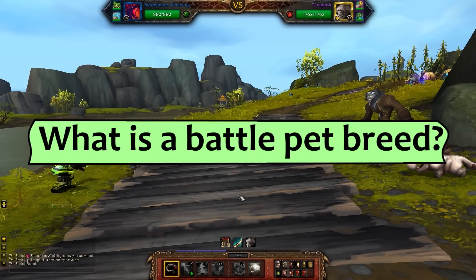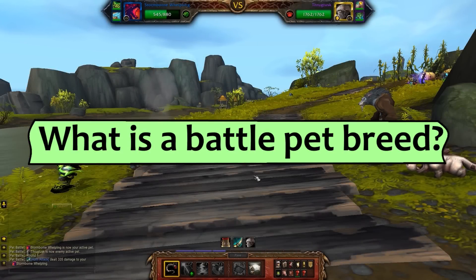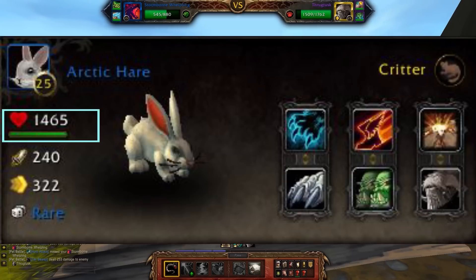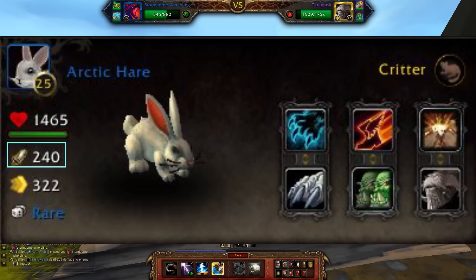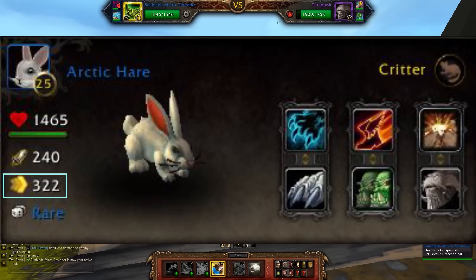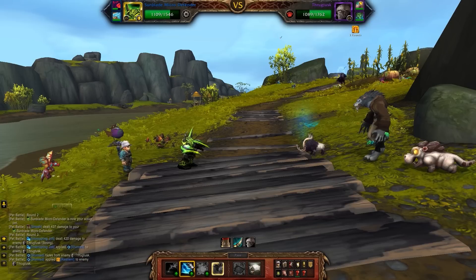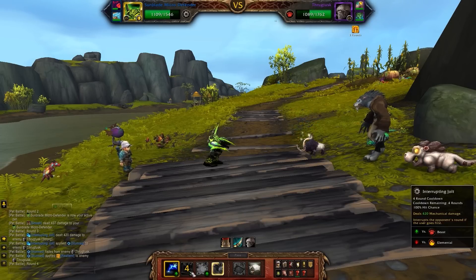What is a battle pet breed? To back up a little, let's look at the stats of a battle pet. You've got a number for its health, which is how much damage it can take before it dies. You have its attack, which influences how much damage it does in each of its attacks. And there's the speed, which determines whether you or the enemy pet go first. If you have the same speed as the enemy, a hidden roll determines which goes first. A battle pet's breed determines its stat weights between health, speed, and power.